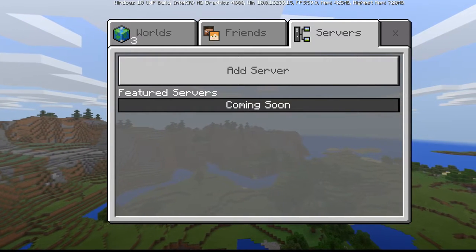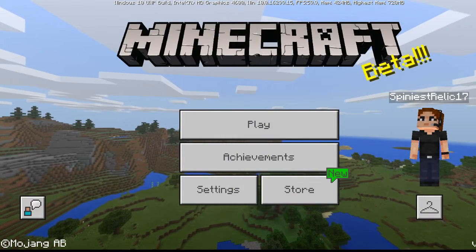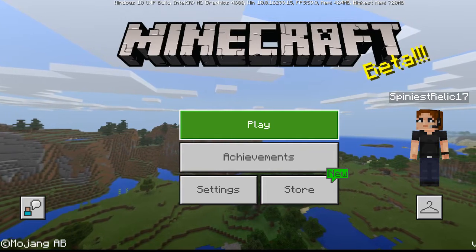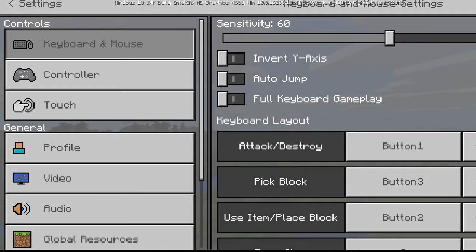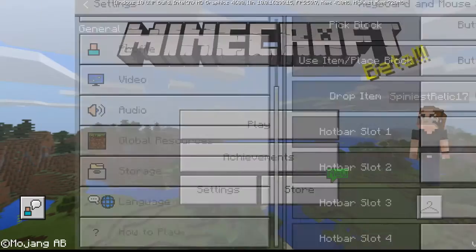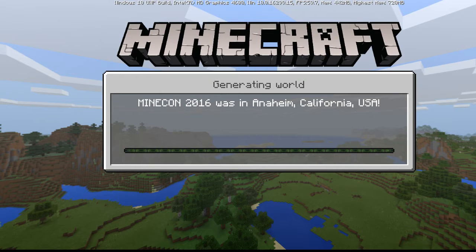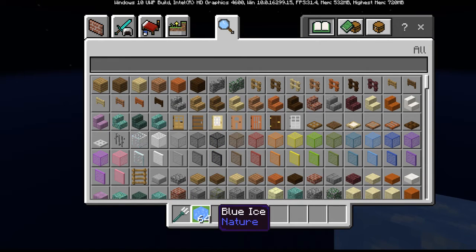So, this is the beta — this is beta one. I don't know really how to get back to the regular version. Like I said, I've never really played this in my life. But here's one of the new blocks they've added: naturally spawning Blue Ice.